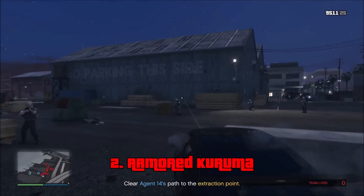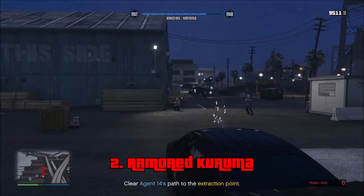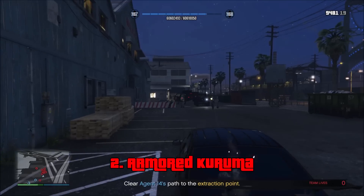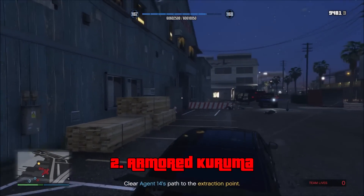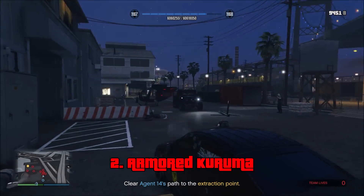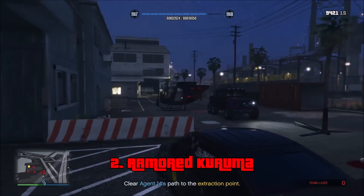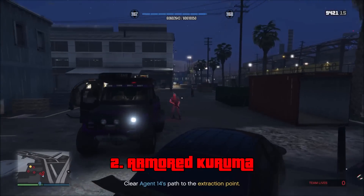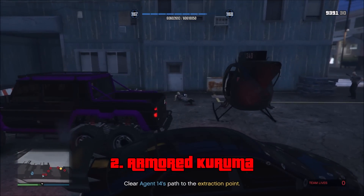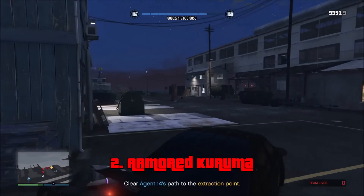At number 2, we have the Armored Kuruma. This vehicle costs $698,250, but you can get it for a trade price of $525,000 if you complete the Fleeca job. This is the cheapest vehicle on this list, and definitely worth the $525,000 price — one of the greatest investments you can possibly make. This vehicle can carry the whole heist team, up to 4 players, and it's very fast. Not only that, but it offers almost complete bullet protection. The enemies can still hit you, but in very few angles. You are almost completely safe, and as long as you have snacks equipped, you can charge this thing even into the densest areas of enemies. Just look at it here during the Rescue Agent 14 mission — I am able to easily clear this route for my friend.